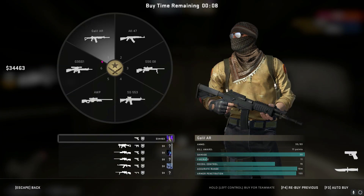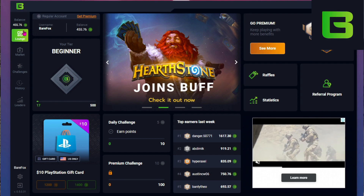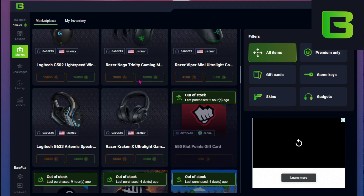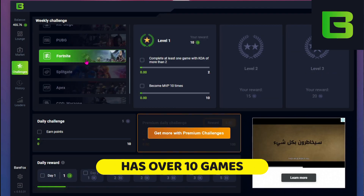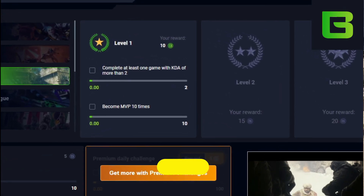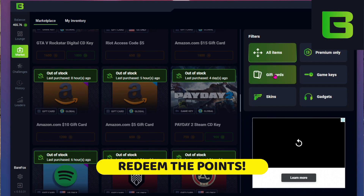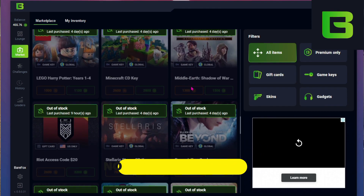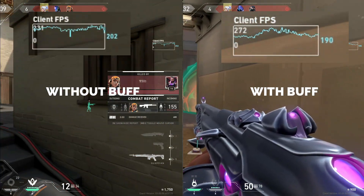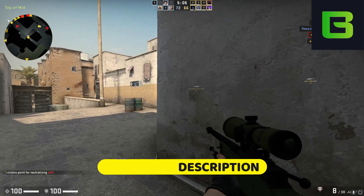I want to introduce you guys to today's sponsor, Buff.game. Buff is an app which allows gamers to earn buff coins through which they can buy gift cards and in-game rewards. In other words, Buff allows you to earn while you play. Buff has over 10 competitive games to choose from and you get challenges from each game. Buff keeps records of your in-game analytics and rewards you accordingly. Once you've collected the points, you can go to the market and get your desired gifts by redeeming those points. The best part of this app is that it doesn't affect your in-game performance. Simply click the link in the description below and download Buff today.